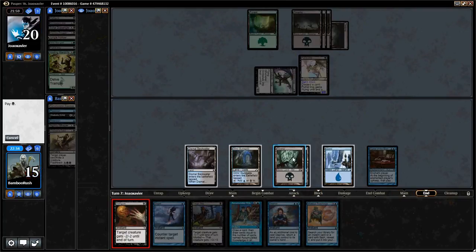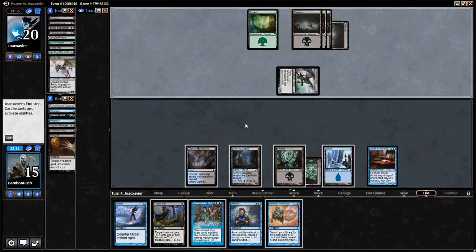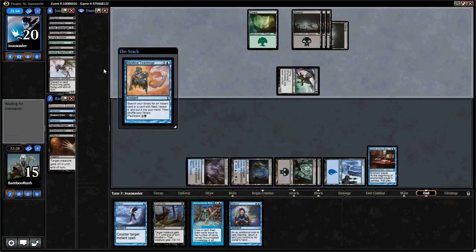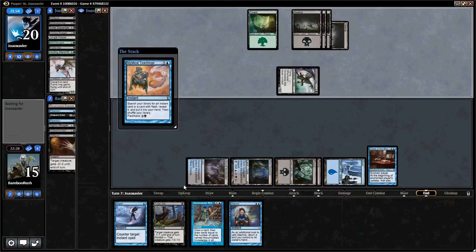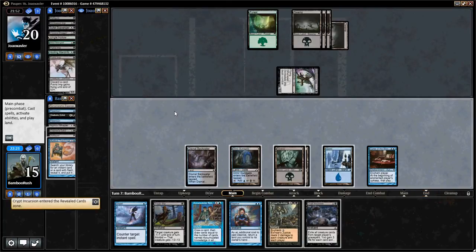I'll take the 1 damage and we'll see what he does after that. Oh, I can get a Crypt Incursion. That'll be pretty good — I think I'm going to do that. He didn't activate anything, so let's just get a Crypt Incursion. Then on his upkeep we can use it. That seems like the best option. I could Justice here, but I think I'll still leave up the Deprive. Let's just pass.